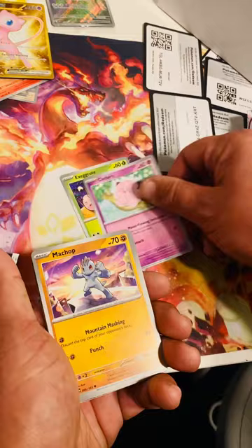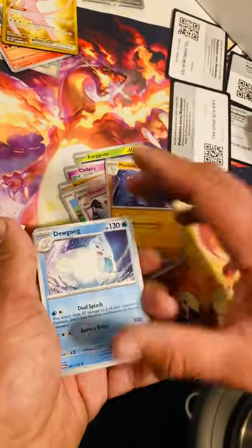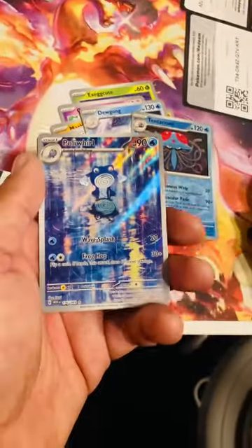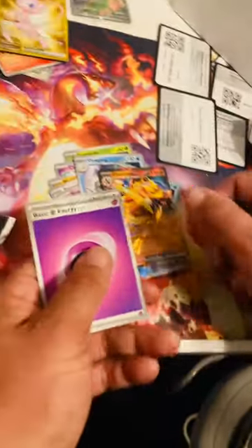Clefairy, we have a Marowak, Porygon, Slowbro just chilling in the water, Machoke, Dewgong. Tentacool reverse — oh snap, we got a Poliwhirl just looking at his reflection — holy smokes! And last but not least, we got a Charizard EX, ladies and gentlemen! Oh my god — here's a close-up for you guys, that's gorgeous — and a Psychic Energy. Holy smokes, oh my god, these hits are just fire!